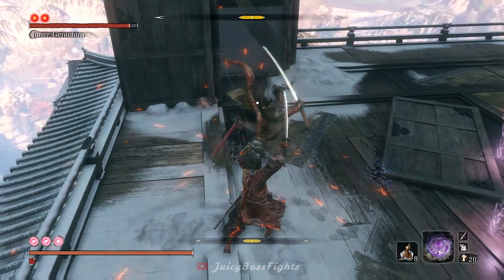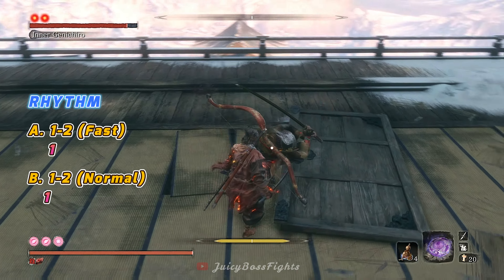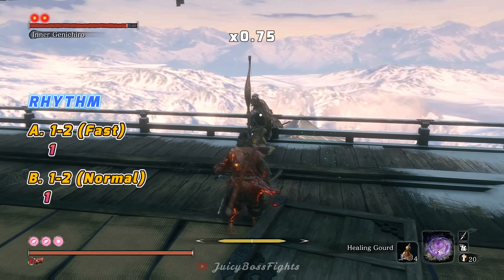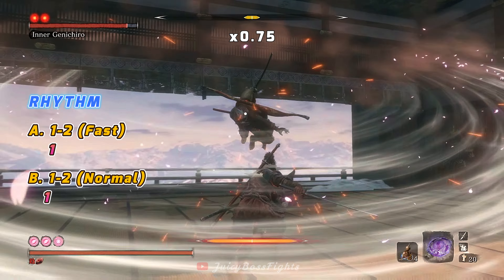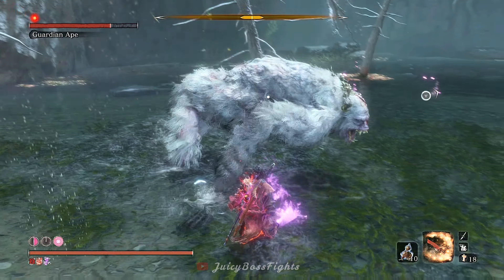The final version of Genichiro is Inner Genichiro. You fight him in a gauntlet challenge after completing the game, and he has all the same combos plus one big new trick up his sleeve. They're two individual combos, but he generally likes to merge them together. Keeping the rhythm in mind, it's a quick 1-2-pause-1 for the first combo and a more spaced out 1-2-pause-1 for the sakura dance combo.